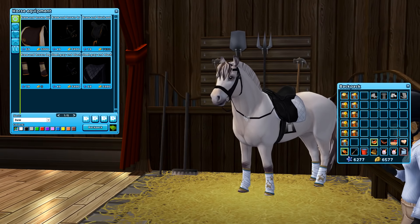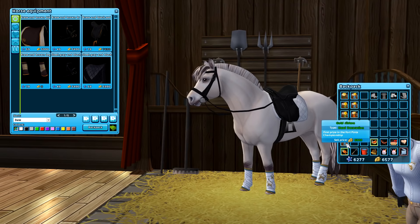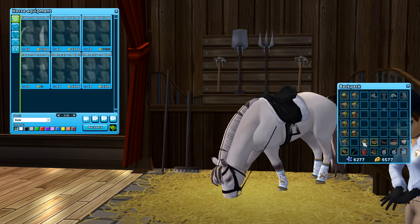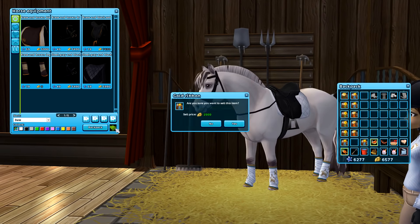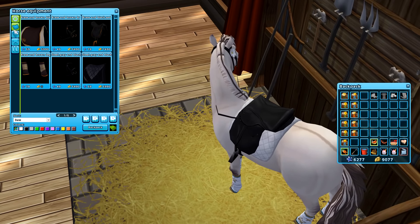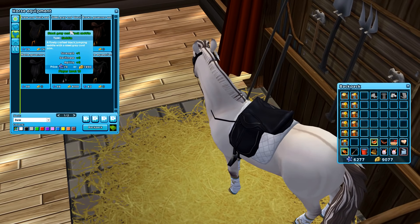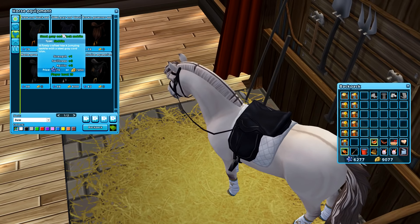Oh my god, these are my ribbons from when I was a little kid! Oh my gosh, okay I need to stop. I need to unstack some of these because I'm gonna go over the limit. I want the steel gray set — I love this set a lot. Did I already buy the steel gray saddle? Oh I did not. I think the saddle is just beautiful — it's a little blue-toned.